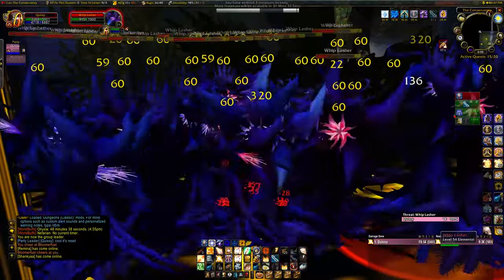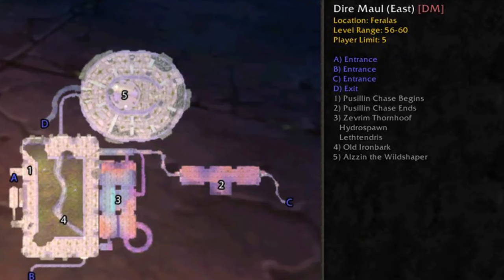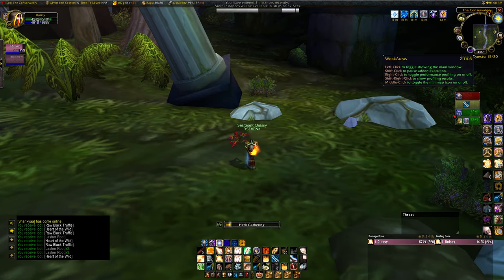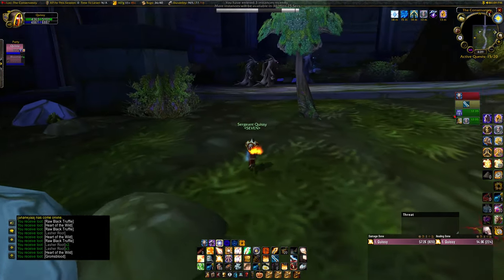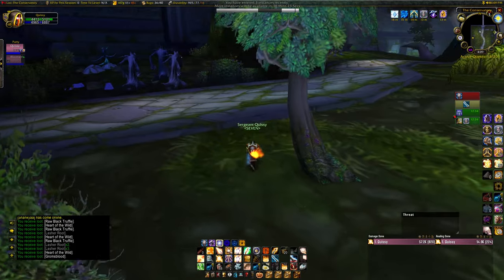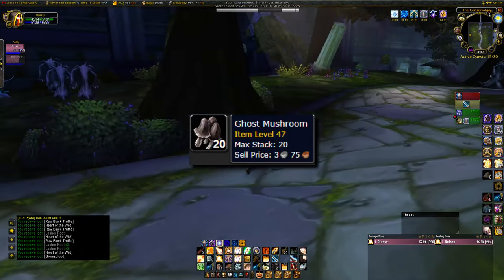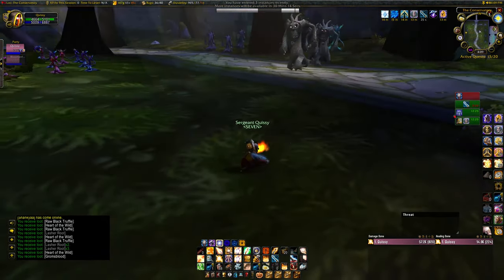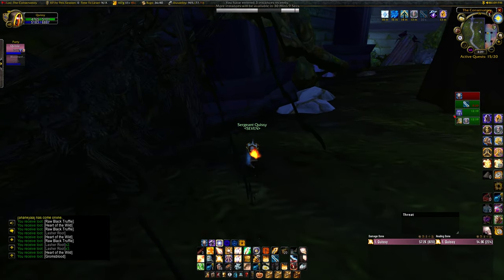In this video, I'm going to show you how I've extended my lasher farm to the two rooms past the conservatory - Hydrospawn's room and Lethtendris's room. The reason I've extended these runs is I picked up herbalism on my paladin and it's made me so much more money. I noticed there are multiple ghost mushroom spawns in these two rooms, so I wanted to find a way to get those ghost mushrooms each run.